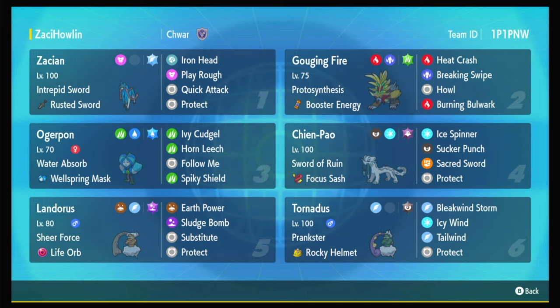Gouging Fire has Protosynthesis with Booster Energy to boost its speed, making it faster than all these great physical attackers in Zacian, Ogrepan, and Chenpao, and it can Howl up, boosting both of their attacks. Then Zacian, which gets an attack boost the first time it hits the field, can go up to plus two and just start wrecking with its huge damage output.